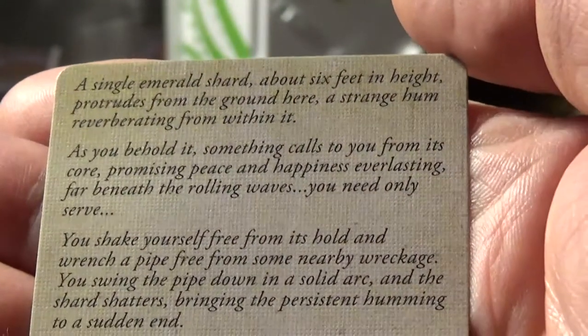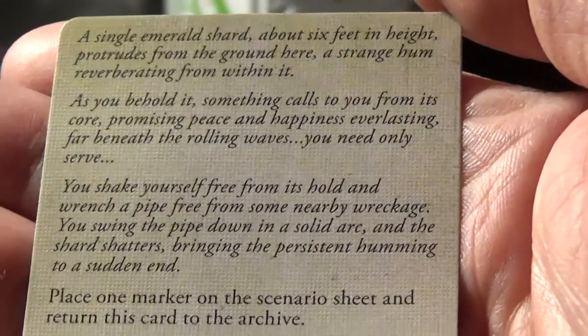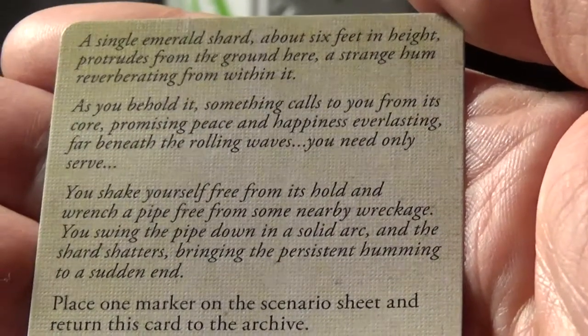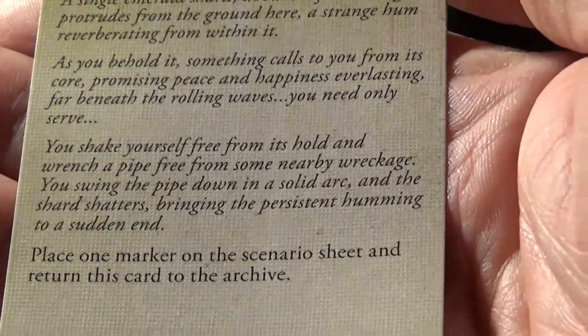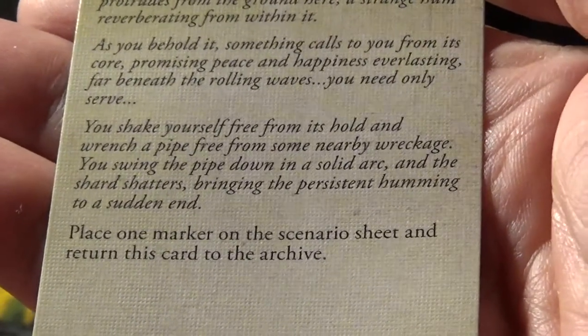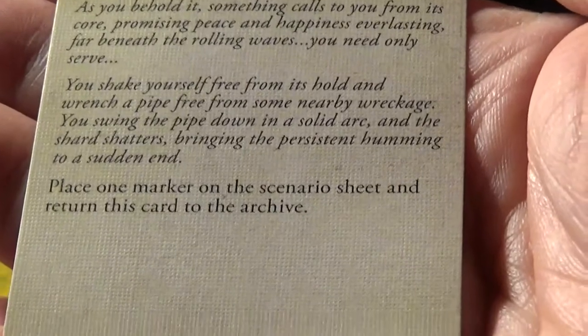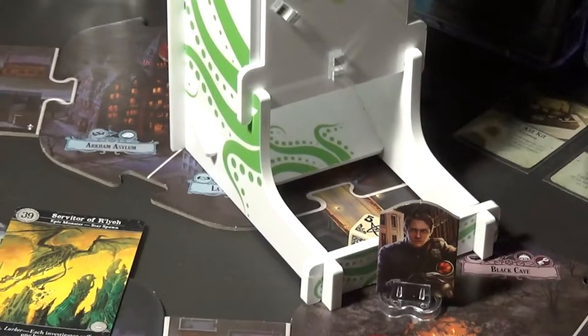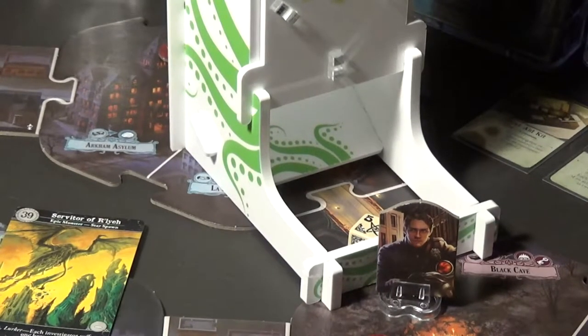If we pass, flip the card: 'A single emerald shard about six feet in height protrudes from the ground here, a strange hum reverberating from within it. As you behold it something calls to you from its core promising peace and happiness everlasting far beneath the rolling waves - you need only serve. You shake yourself free from its hold and wrench a pipe free from some nearby wreckage. You bring the pipe down in a solid arc and the shard shatters, bringing the persistent humming to a sudden end. Place one marker on the scenario sheet and return this card to the archive.' So we're up to one of four markers.